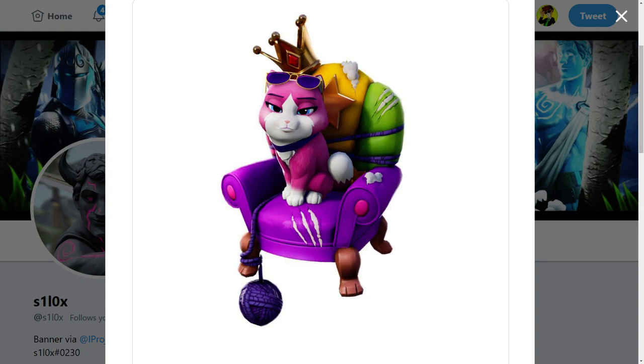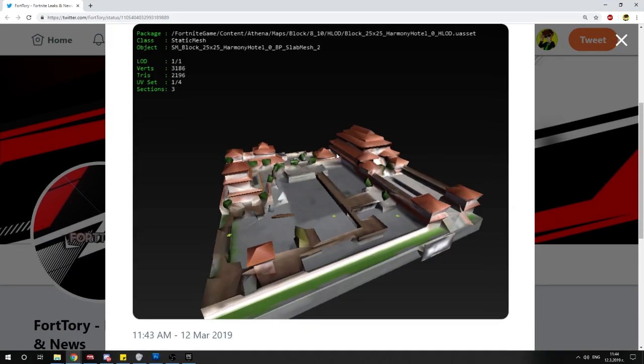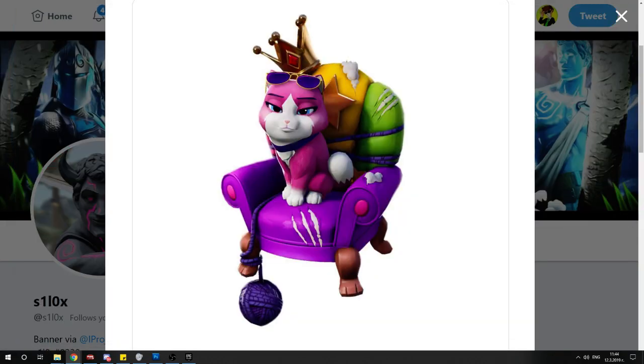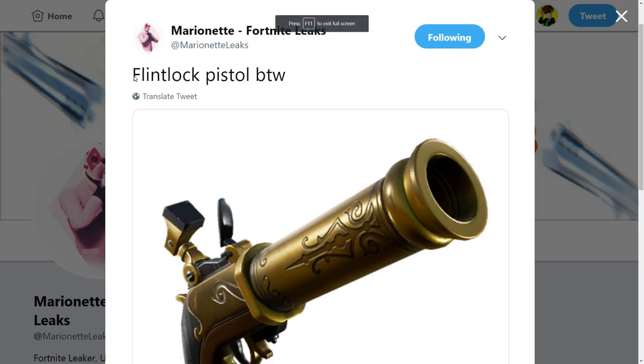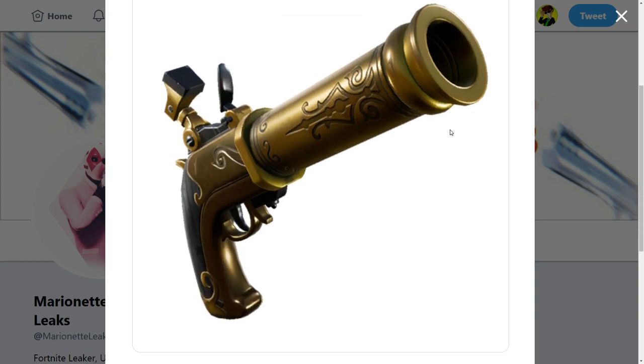More leaks — new styles for the Renegade Raider, Elite Agent, Scarlet Defender, and Elite Danger. Renegade Raider and Elite Danger could be coming back to the store according to Marionette Leaks. We also have a new picture from Fort Tory of the upcoming block with a Japanese theme. And Marionette Leaks mentioned a flintlock pistol, which might be a new weapon coming to Fortnite Battle Royale.